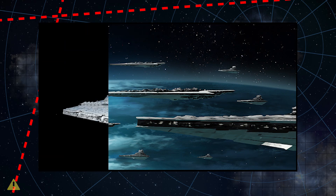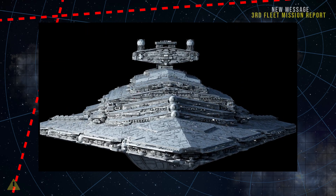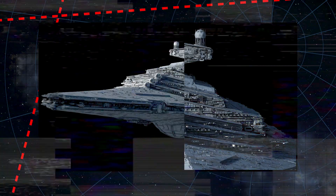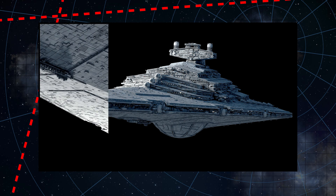An excellent example of this is the Allegiance Class Heavy Star Destroyer. The Allegiance is what you'd get if you designed the standard ISD while dropping all pretenses of making a balanced multirole ship. It is designed for one thing: smashing and destroying large enemy capital ships.